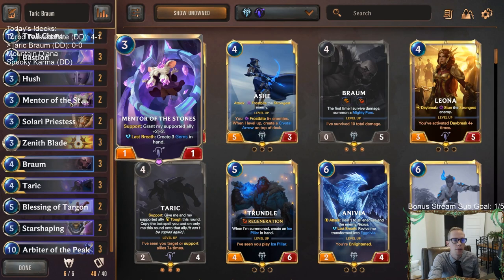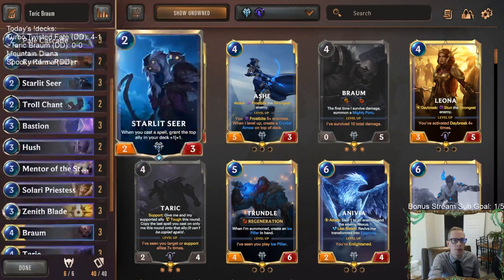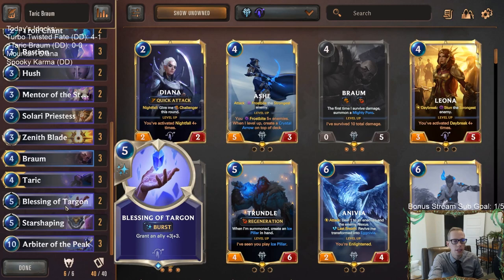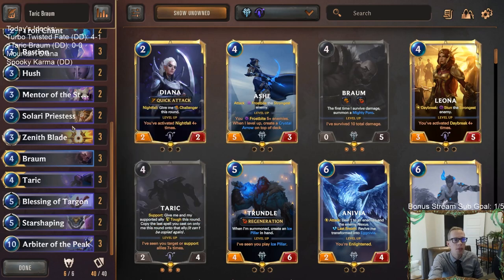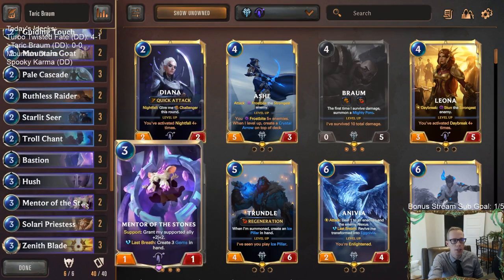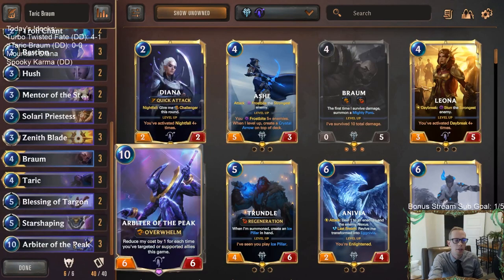To buff up Braum's power we have gems — Mentor the Stones and Mountain Goat can create gems in hand and give Braum some power. Of course we have Taric supporting Braum; we can cast a Blessing of Targon on Taric and support it over to Braum. Overwhelm is a big part of our deck — Zenith Blade gives Overwhelm, the Mighty Poros Braum creates have Overwhelm, and we have Ruthless Raiders with Overwhelm. Arbiter of the Peak can be played very cheap if we're supporting a lot, and we can overwhelm our opponent.